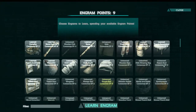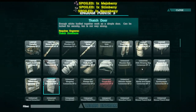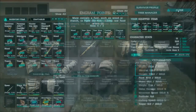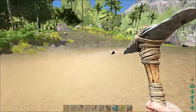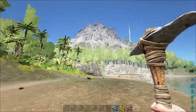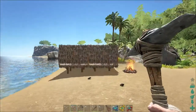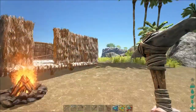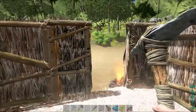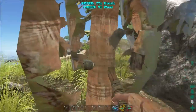We've got another nine engram points we can put into things. I'm going to go with a thatched roof, a thatched door, and a sleeping bag. Sleeping bags are so important when you first start out in Ark, mainly because when you die - note I don't say 'if you die', it's always 'when you die' - it's really a good idea to get a thatched house built and roofed so that you are safe from any insects that come. Let's get a roof on this thing first.